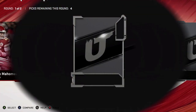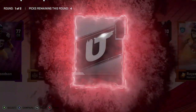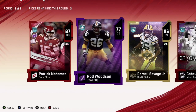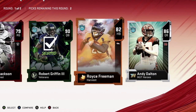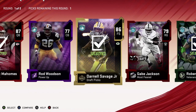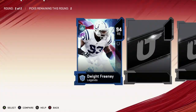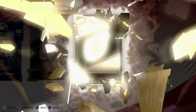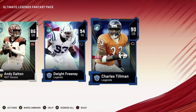Hopefully they updated these Ultimate Legend packs because they have not been that good lately, as you guys are probably aware. They give us an RG3 but the wrong RG3. We'll take that and the Patrick Mahomes and the NFL Draft player. Second round we get a 94 Dwight Freeney and an 86 Kurt Warner. I mean, come on man. That's the problem with these packs — I don't like these packs at all.